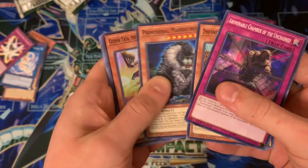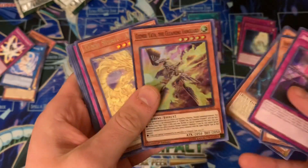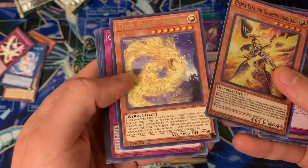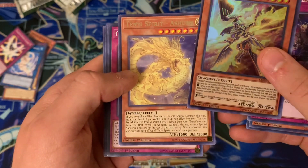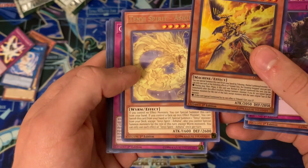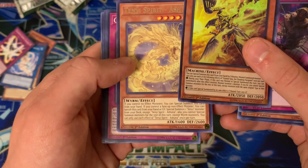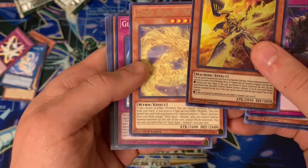See if we can get a secret here at least. Gizmek Yada the Gleaming Vanguard, and then a new Tenyi — that glare was terrible. Same thing: if you control no effect monster you can special summon this monster from your hand. If you control a face-up non-effect monster, you can banish this card from your hand or graveyard to special summon one Tenyi monster from your deck except this card. You cannot special summon monsters for the rest of the turn except for worms. You can only use the effect of this card once per turn.